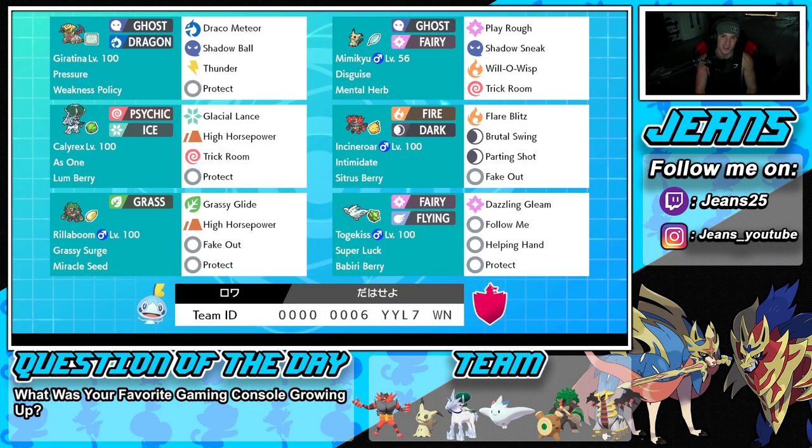What's going on YouTube, Jeans here, hope you guys are having a wonderful day. Today we are back yet again bringing you guys some more competitive ranked double battles for Pokemon Sword and Pokemon Shield. In today's video we're going to be showcasing an Ice Rider Calyrex team that features one of the most underused restricted mons in the game — Giratina.